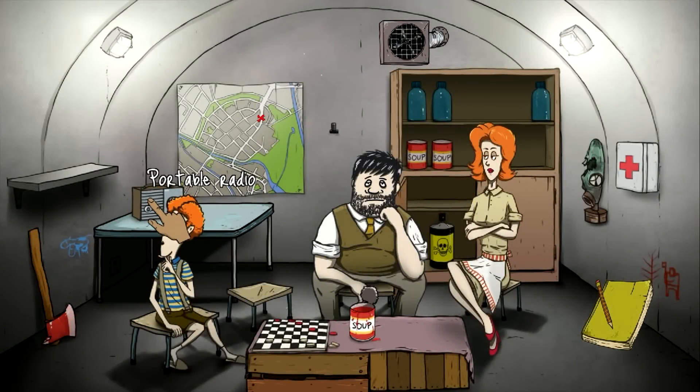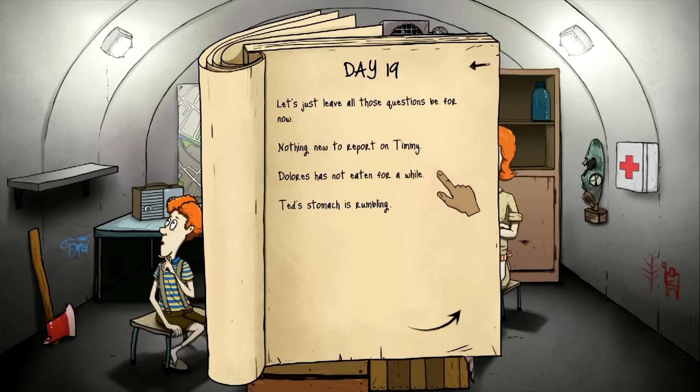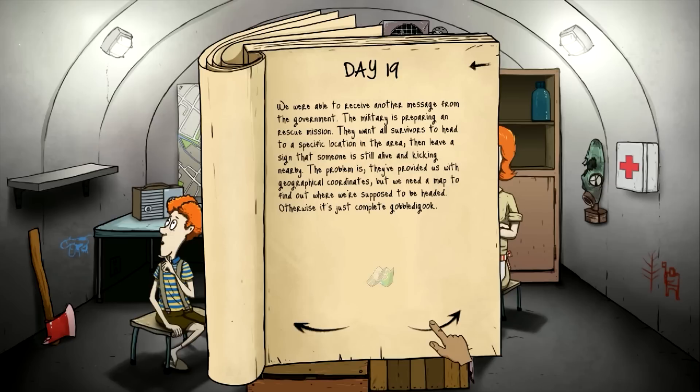Day nineteen. Nice to hear something from the radio, though I don't think turning it on actually does anything — it just makes a little sound effect. Dolores is not eating for a while. We were able to receive another message from the government. The military is preparing a rescue mission. They want all survivors to head to a specific location and leave a sign that someone is still alive nearby. The problem is they provided geographical coordinates, but we need a map to find where we're supposed to head — otherwise it's complete gobbledygook. So yes, we're going to use the map.